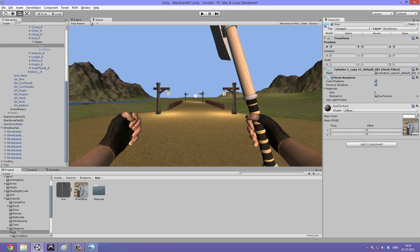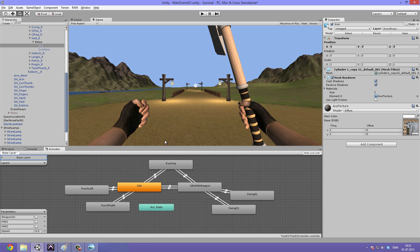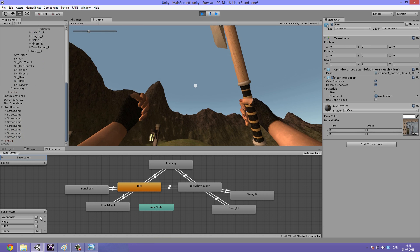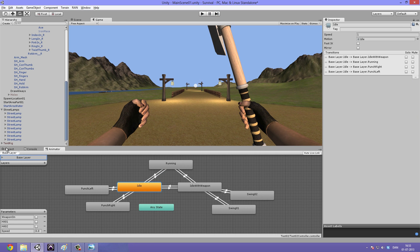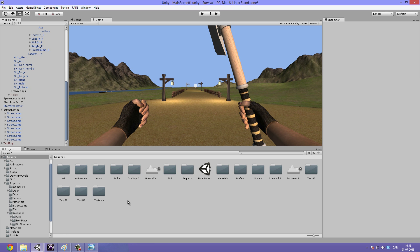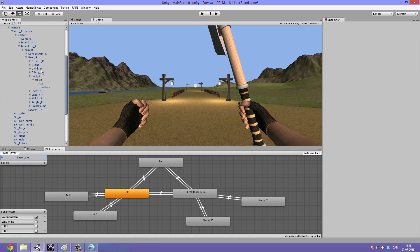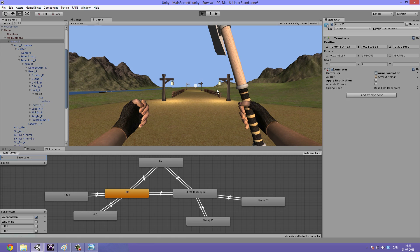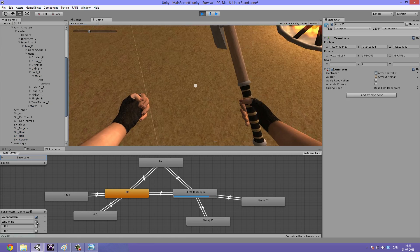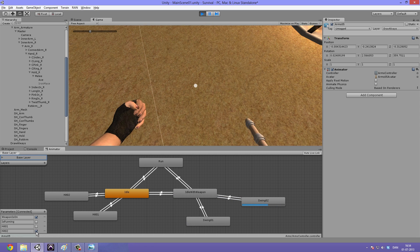Let's quickly see how it looks in game and check that the weapons follow the animations. Go into the animator - select the arms controller. Uncheck apply root motion in Mecanim. Hit play - you can see the animation playing, and when you trigger hit one it starts swinging the weapon. Hit two works as well. When running, the weapon also follows the hands. That's working great.